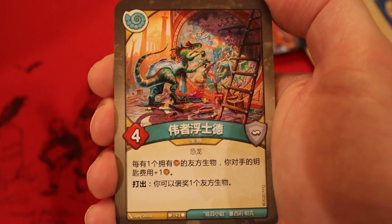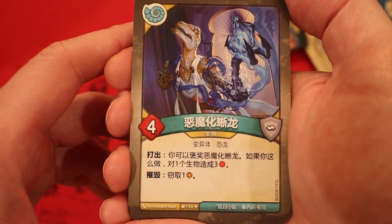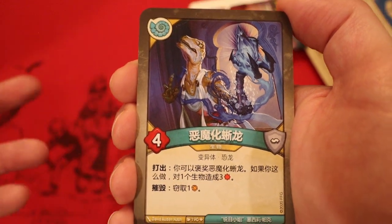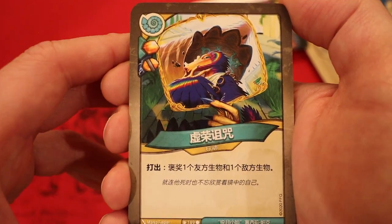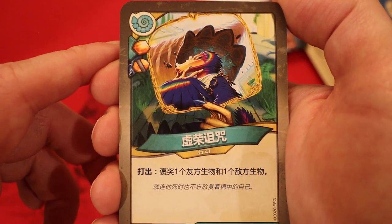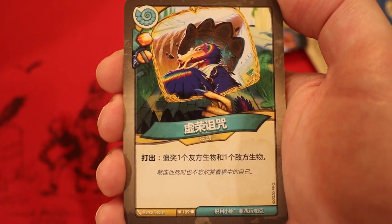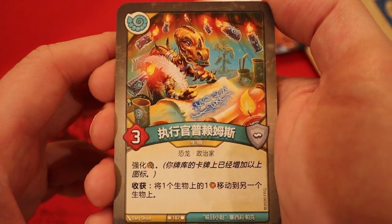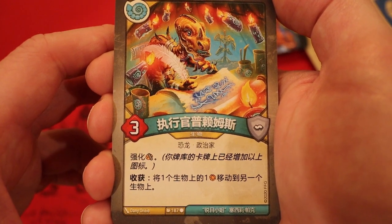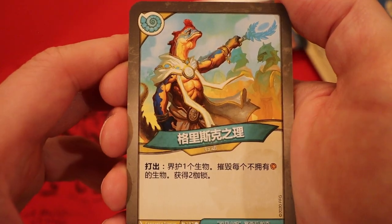Deimosorius, four power - play: you may exalt it; if you do, deal three damage to a creature, steal an Aember. That exalt-deal-three-damage effect seems to be a common theme. Curse of Vanity - Aember, enhanced capture pip: exalt a friendly creature and an enemy creature. You're essentially getting two Aember to your opponent's one - not necessarily that powerful though. Console Primus, three power - enhanced card draw and capture Aember pip. Reap: move one Aember from a creature to another creature. A second one of those - very nice.